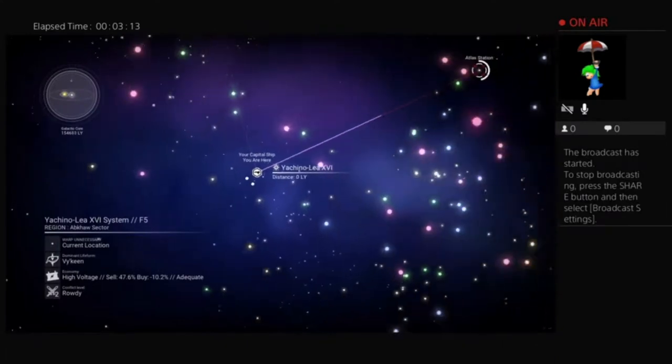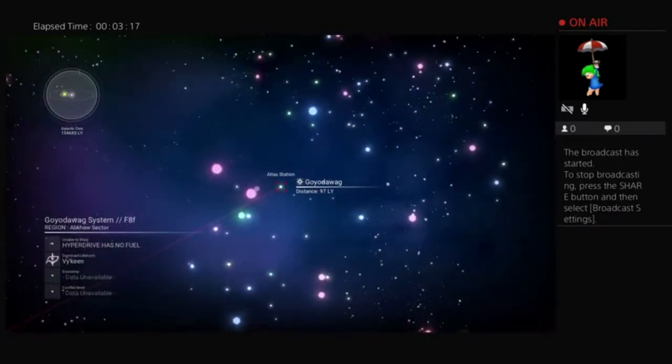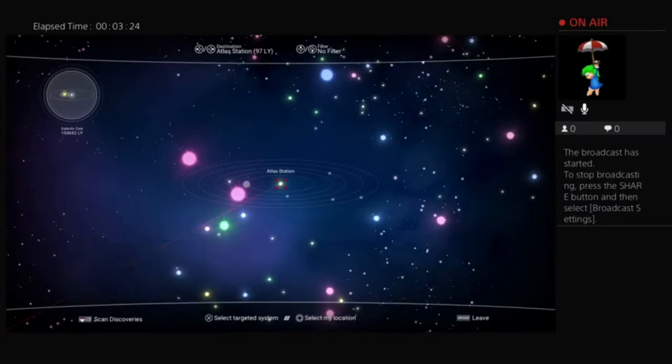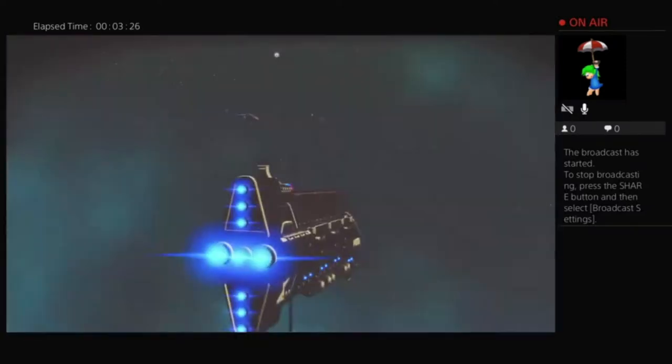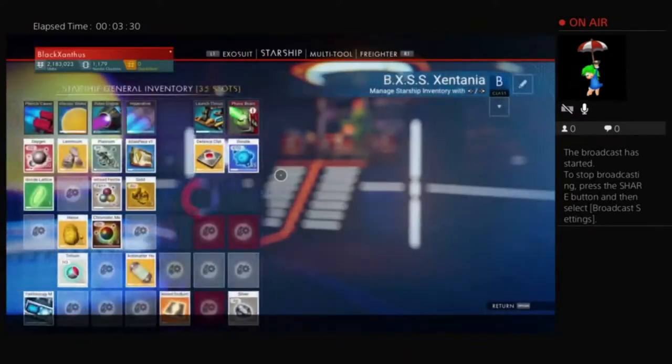I've deleted my base from where we were because the planet wasn't very good, so we might even find a planet. Let's see if we can go — it says hyperdrive has no fuel. That's how good I am at this — I thought I had fully charged it when I hadn't.